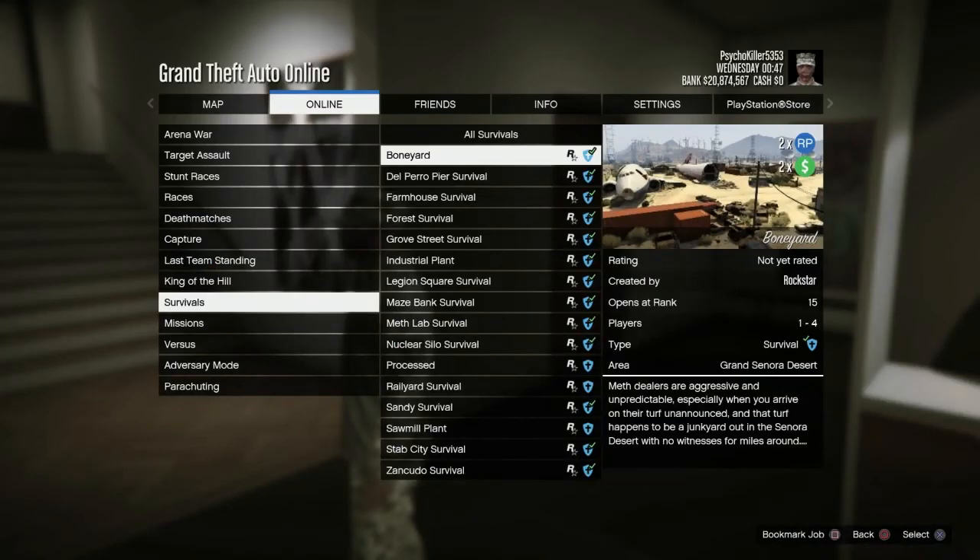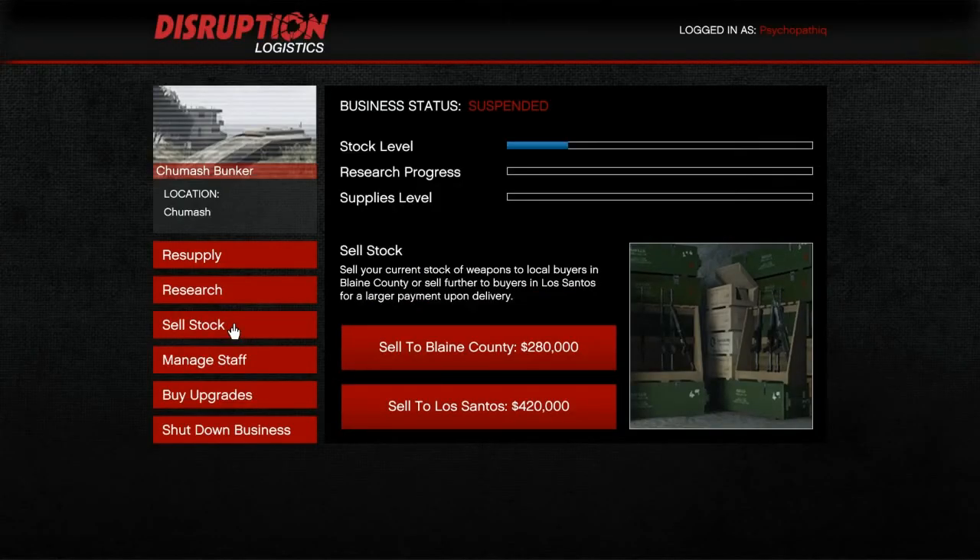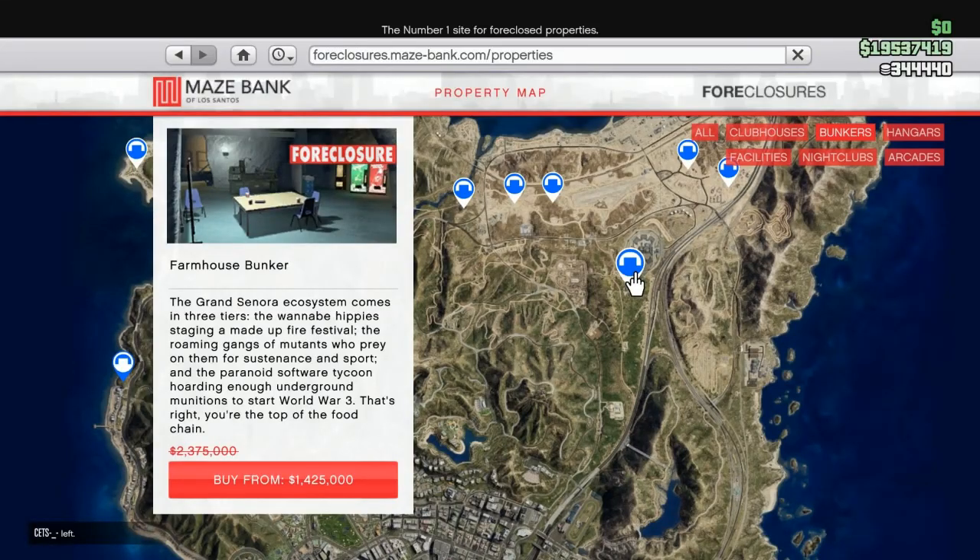This week we have two times cash and RP on the ever-so-fun Survival Mode, two times cash and RP on the also ever-so-fun Mobile Operations Center missions, and for some reason two times GTA cash and RP on Bunker Sales this week. We also got 40% off of Bunkers to go with that.